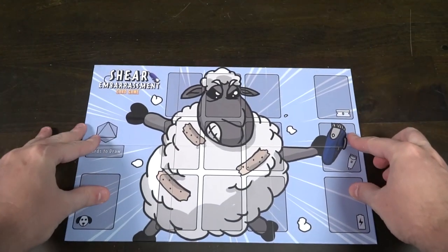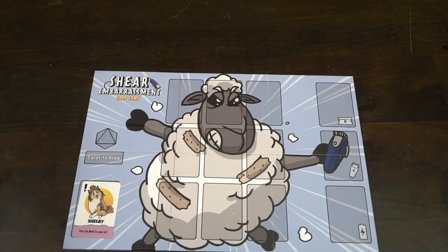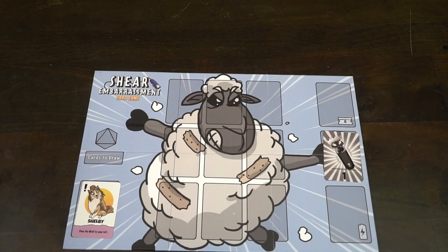To begin the game, go ahead and start by having each player select a game board. This game board will be a sheep where you'll be placing wool and razors, and of course your sheepdog. Each player is going to get a sheepdog from the deck — they do the same thing but have different names. Place them in the bottom left-hand corner of the board, and remove the rest if you're playing with less than four players. Each player also gets a basic razor — the ones that are black with a number one on the bottom. Place them on your razor space of your game board, and if you're playing with less than four, remove the rest.